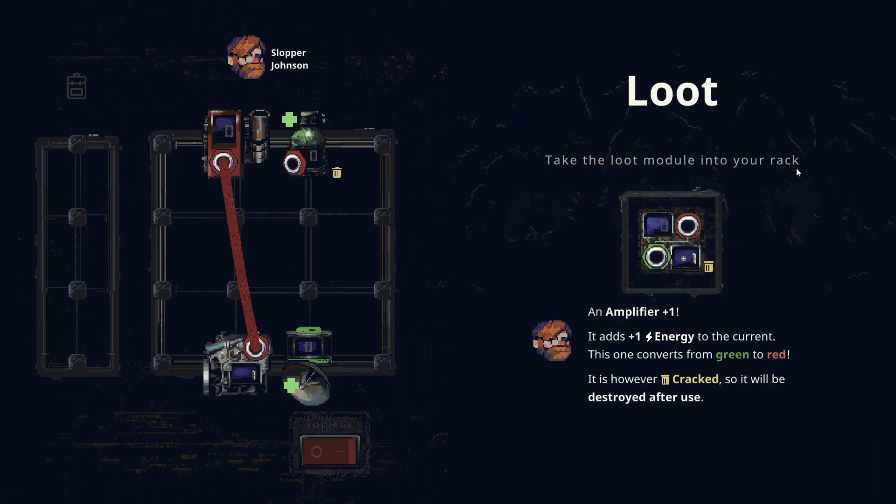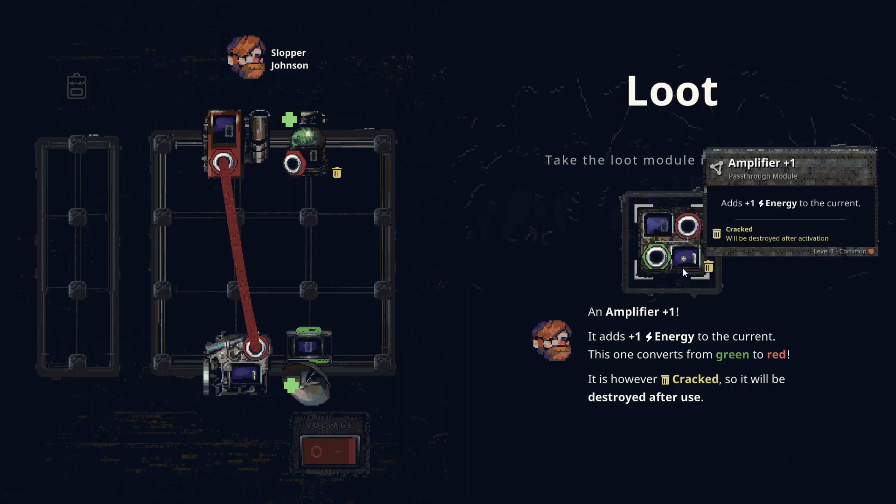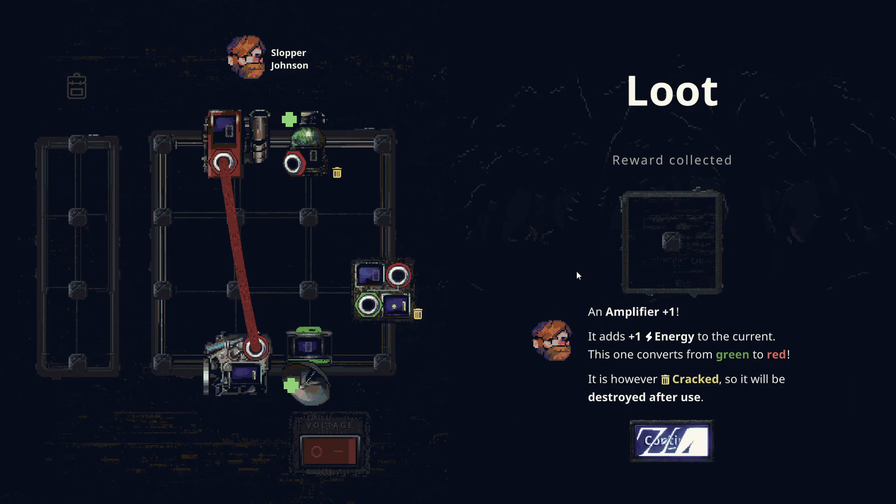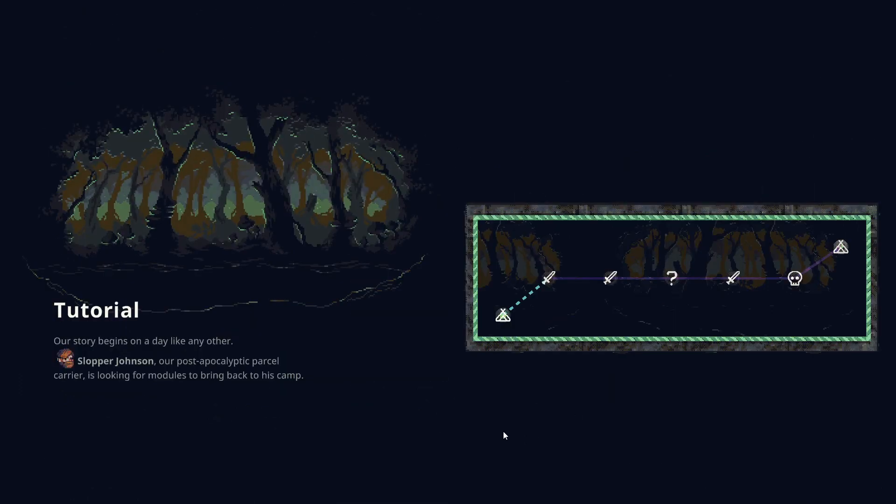We pick up a cracked amplifier from loot — it adds plus one energy, converts green to red, but will be destroyed after use, indicated by the little bin symbol. We also have a cracked module on our existing rack. We take it anyway since we have the space.